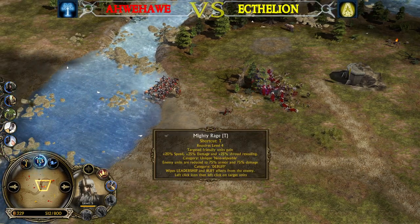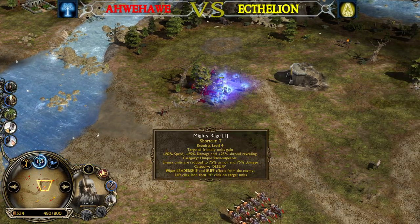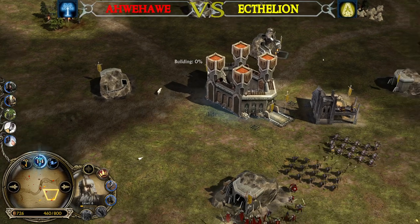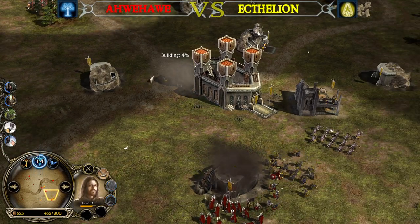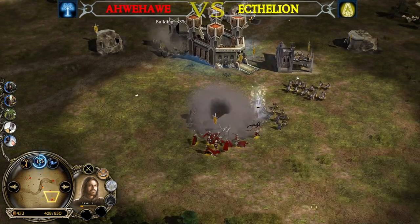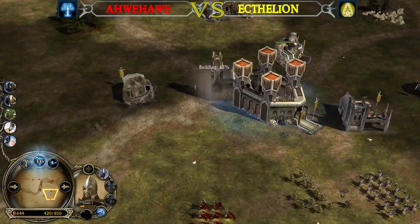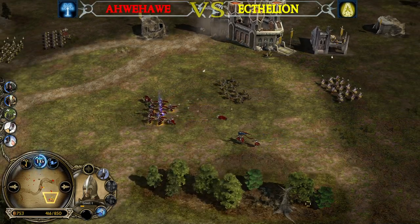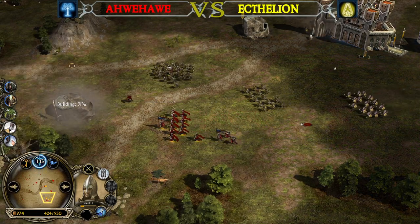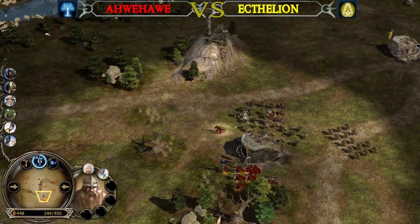Enemy units are reduced to 75% armor and 75% damage. It's pretty much the same, but the Cribane — the debuff system in Rise of the Witch King — works similarly but it's more confusing. It nullifies the enemy leadership, reduces stats by 30, 25, 33. This is more clear in my opinion — you know exactly the enemy units are gonna deal 75% damage and have 75% armor. They lose 25% in both cases and there's no confusing description, which is kind of scary for every new player.